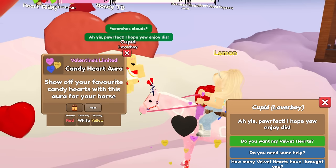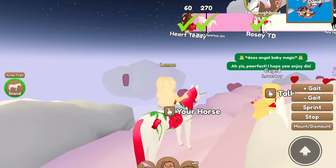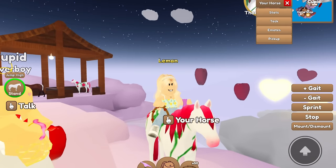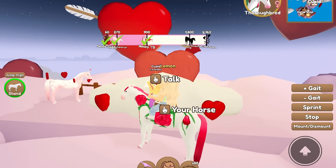We got red, white, and yellow candy heart aura, and there we go — we got the rosy thoroughbred with the pretty rosy mane and tail! For those wondering, you can get the rosy dyes by turning in velvet hearts to the fountain. I know some of you were wondering that, so you get the dyes from the fountain.